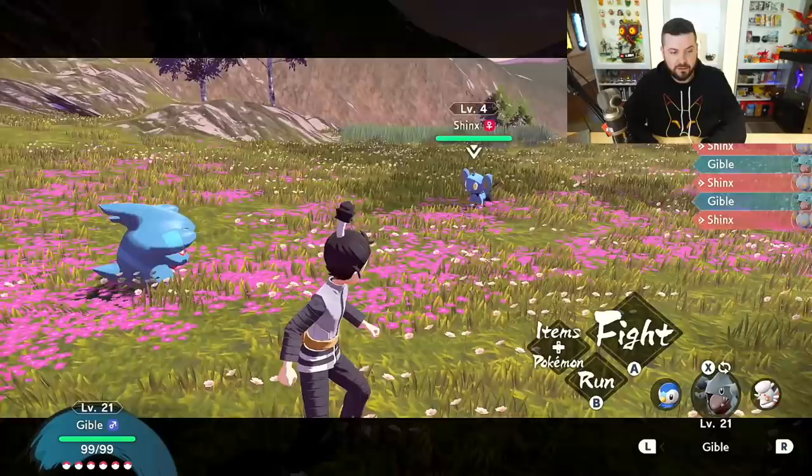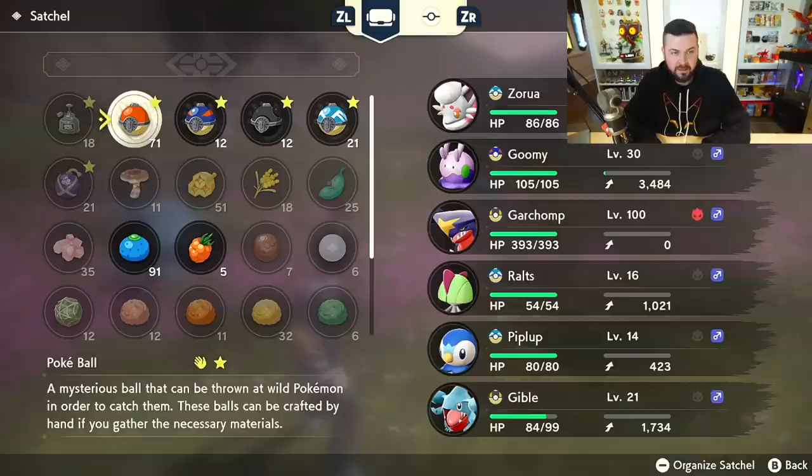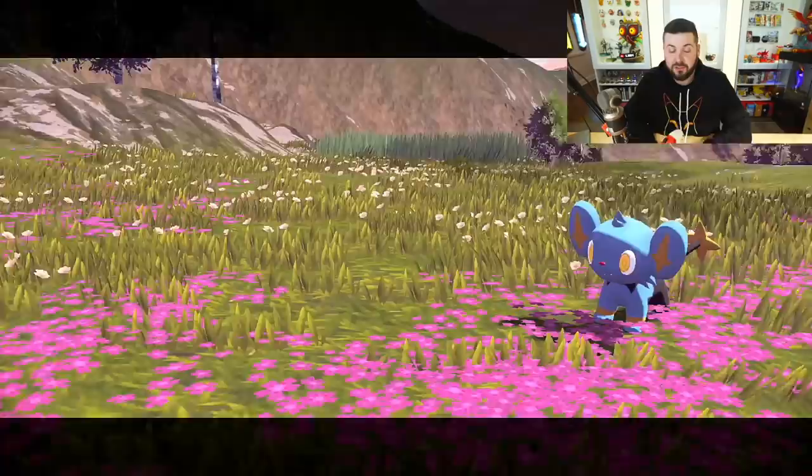For every wild Pokemon you see, you can just throw out a Pokemon, weaken it a little bit - like this Gible who's not going to knock out a level four Snorunt in one hit - and then go into your bag and throw a Pokeball, just like you're used to in a regular old Pokemon game.